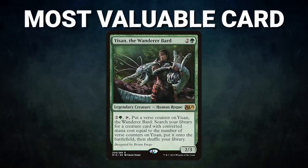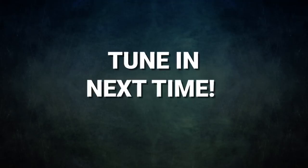The most valuable card goes to Yisan the Wanderer Bard — this card is a one-card combo in this deck. Being able to verse up the chain to your combo is an amazing way to win through stax pieces on the board. The deck is built to use either Yisan or Birthing Pod to assemble the win, and Mike did a great job showing that off tonight. That about wraps it up for this episode — tune in next time as we duke it out to see who will be king of the competitive EDH table.